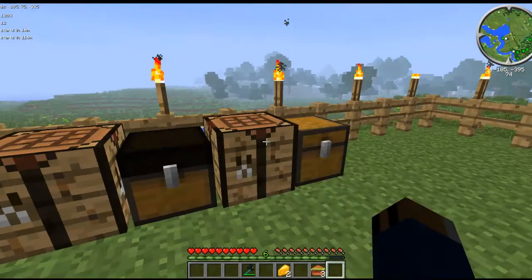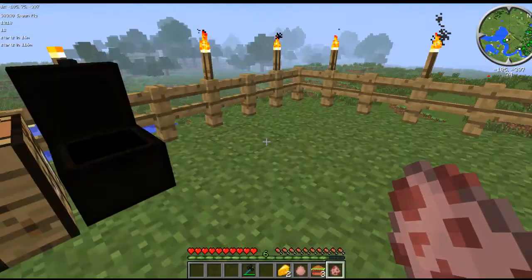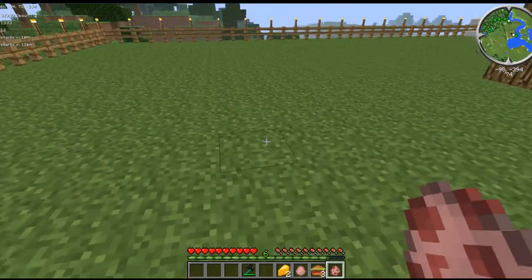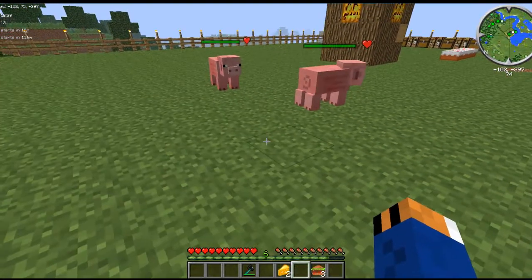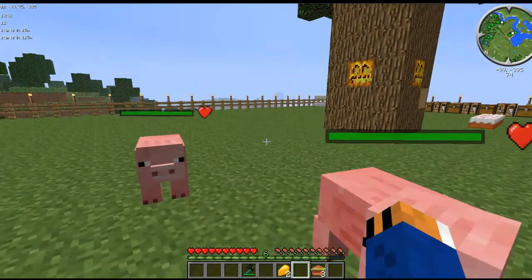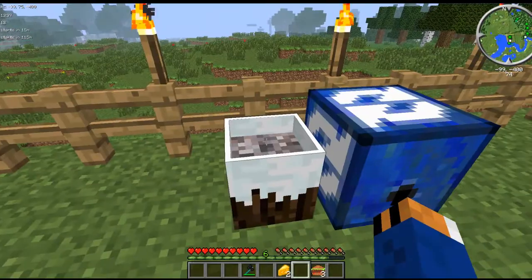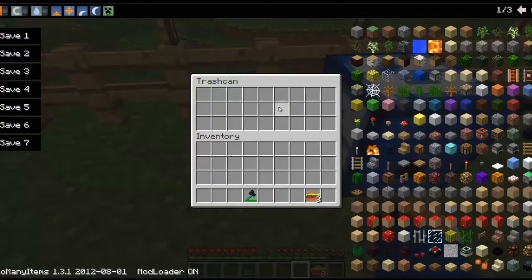That's all for the craftable items. The last thing is not craftable — there's a regular pig spawner and for some odd reason another pig spawner that was just in here. They do the exact same thing. And here is the trash can — let's just put all this stuff in there, and it's all gone.